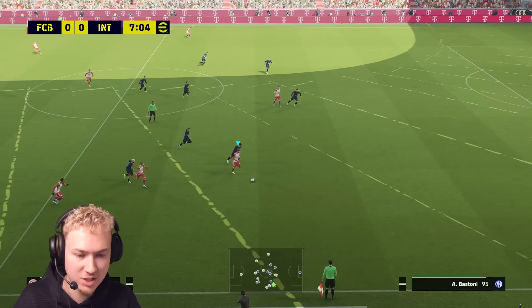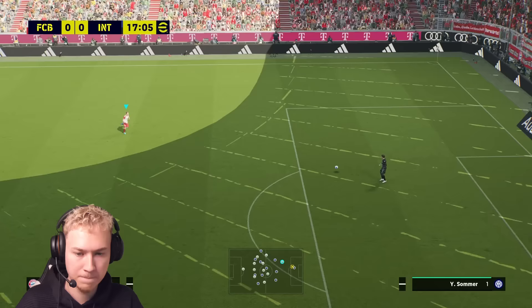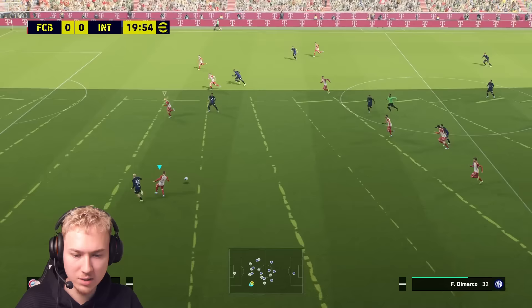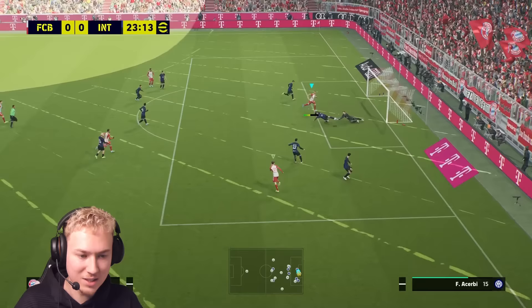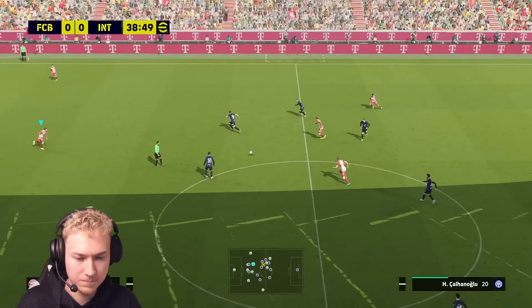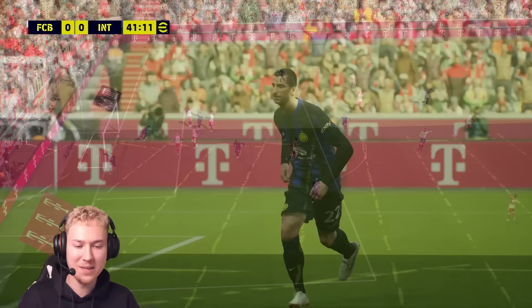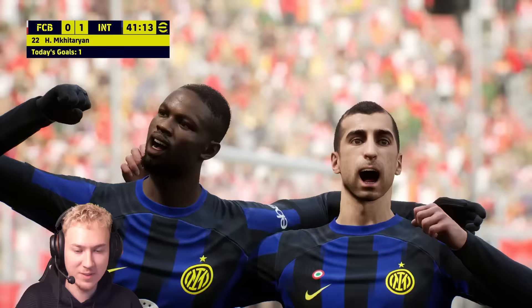Lautaro - that's a new defending animation right there. Now we have Thomas Muller trying the cheeky option. I'm liking the movement of this Bayern team way more. Kimmich is there to stop a chance. Muller gets there and crosses it in with another new clearance animation. Then through ball to Lautaro Martinez and just like that Inter have taken the lead - things went really fast there and we just couldn't keep up. A deserved goal as they had most of the possession.